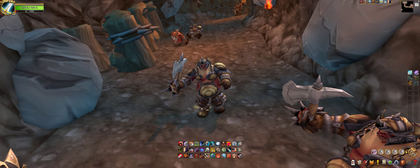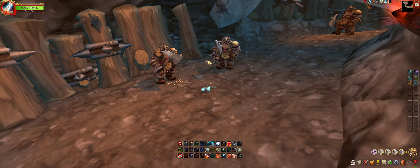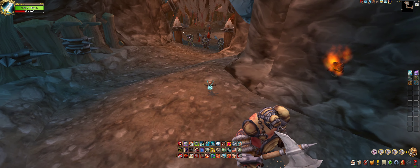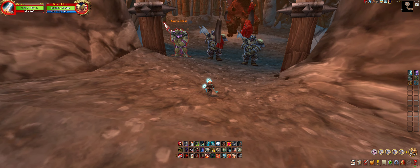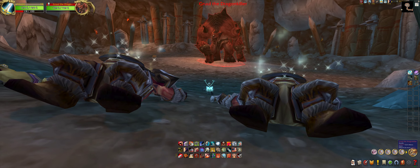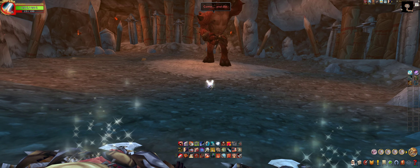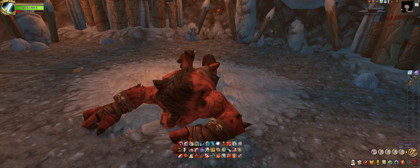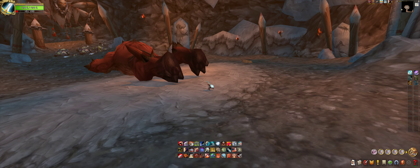Boom, best way to take out that group. We take out this group — whirlwind. I use onslaught on this guy, titanic throw on these three. It's the final boss group here, which is cool. Takes one hit — there you go, he's like 'come and die.' You asked for it buddy, you asked for it man.